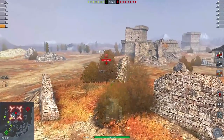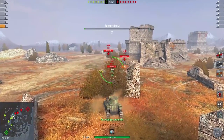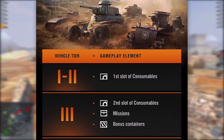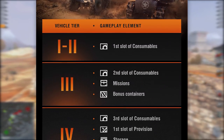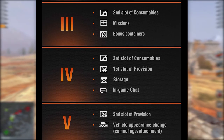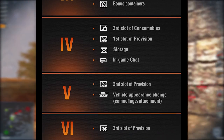One of the biggest changes coming in 5.1 is phased access to game features depending on which tier vehicle you have unlocked in your garage. Some game features will now be unavailable by default from tiers 1 to 5, unlocking new elements as you go up the tech tree and up the tiers.